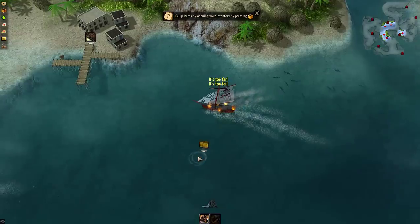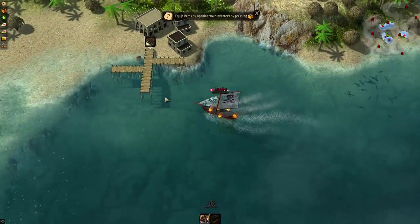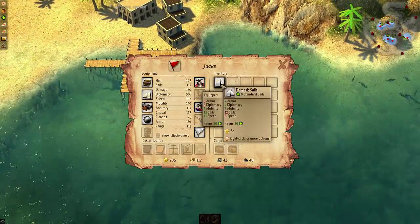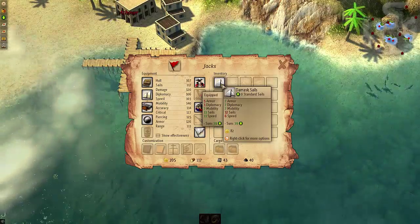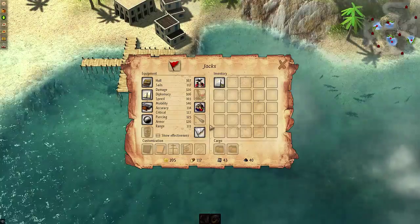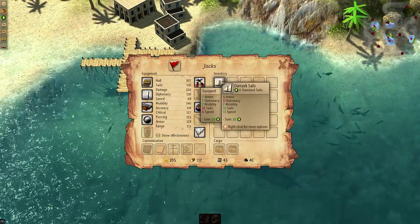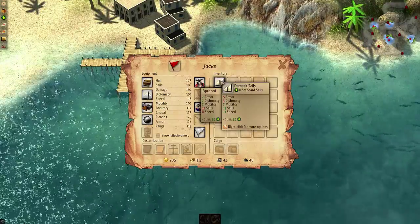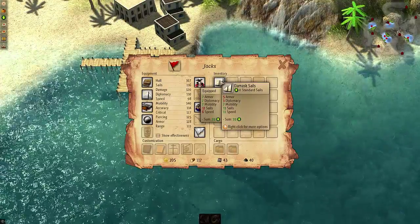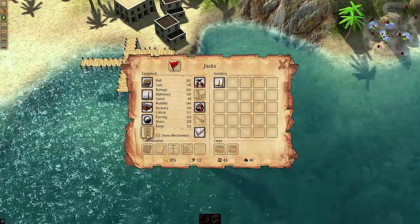Now we need to go repair. We found something here — the mask sails. We can equip those. That gave us a little bit more armor and diplomacy, but a little bit less speed. You can equip different items to improve your ship.